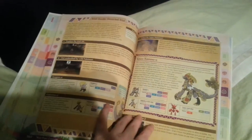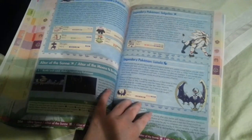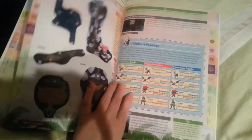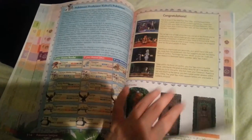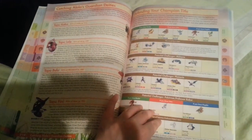Of course there are brand new Pokemon. We have Rowlet, Litten, and Popplio. I really like them. I think when I get the game hopefully this Christmas, I think I'm going with Litten. Rowlet's my second close favorite, but I'm not too sure.